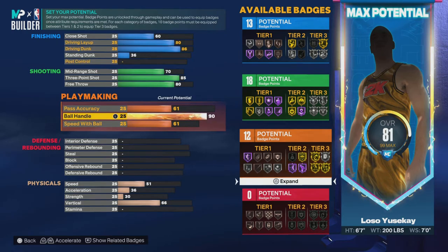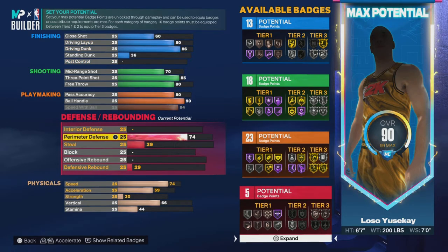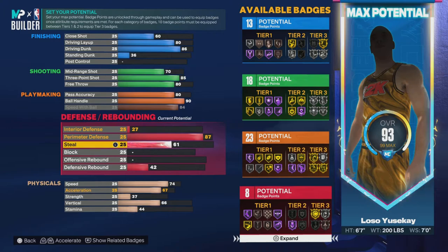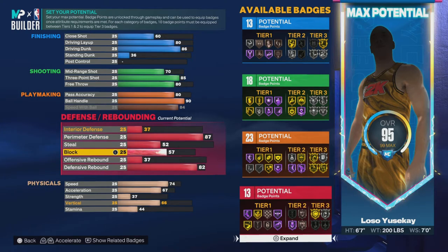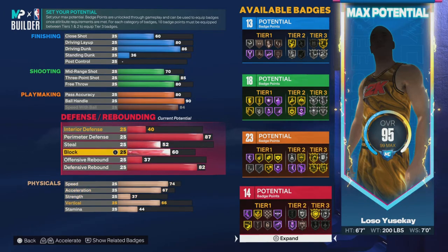For my dribbles I went to 90 — they want me to go 91, but I only need 90. That gives me most of the dribble packages; I can't get the 92s but I can get the 90s. Speed with ball — I only need an 80 pass accuracy. Perimeter defense I went 87. For steals I'm gonna play with that real quick. Defensive rebound — I made a lock so I want to grab boards. Blocks I went to 60, just saving points — only the minimum needed for what I want.